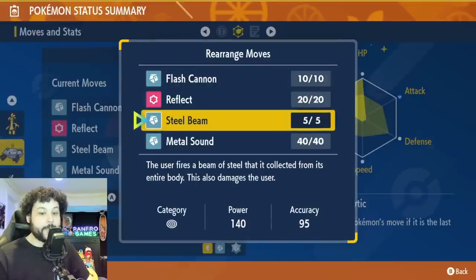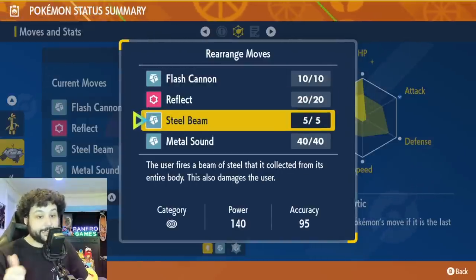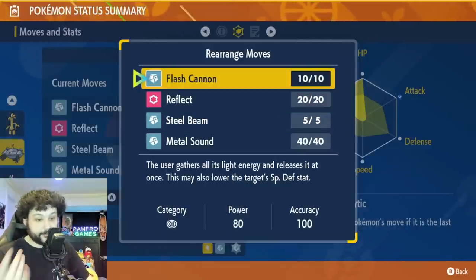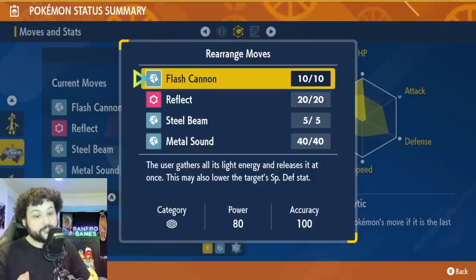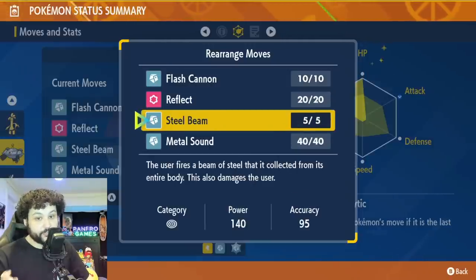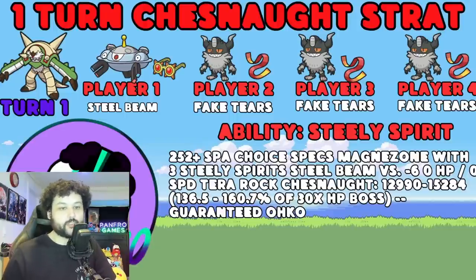Steel Beam will be the better option overall, because if you don't have Analytic you will have to use Steel Beam. If you do have Analytic and Chestnut doesn't have an Earthquake or something that one-shots you on turn one, then you can use Flash Cannon as well. Flash Cannon is obviously better than Steel Beam because Flash Cannon has 100 accuracy and Steel Beam is 95 - 5% chance of a mess-up. We could run Mental Herb on Perserker if Chestnut has Taunt on turn zero.